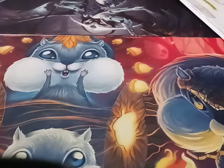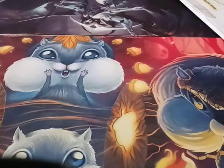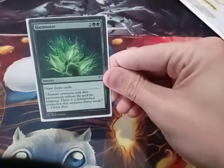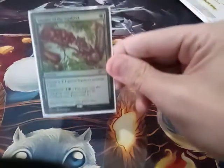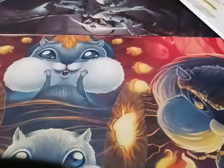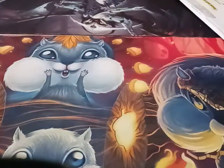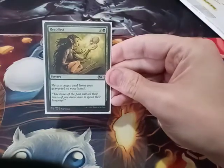Next up, we will go on to Sorceries. Genesis Wave. Primal Command. Harmonize. Overrun. Chatter of the Squirrels. Acorn Harvest. And the last Sorcery I have is Recollect — essentially an Eternal Witness at Sorcery speed.